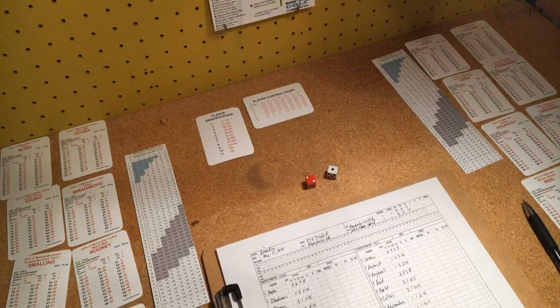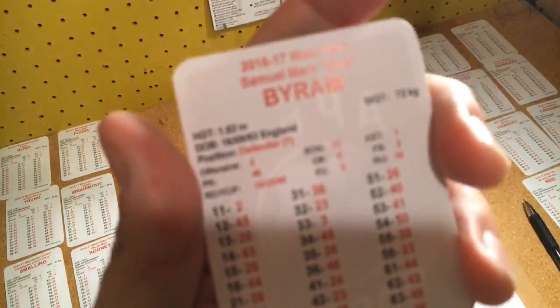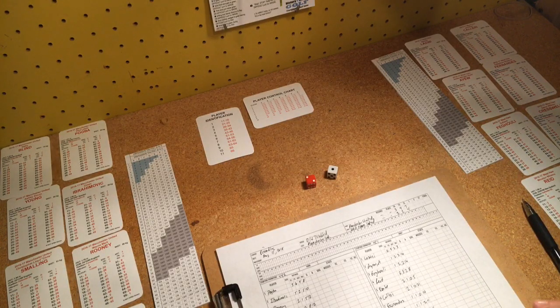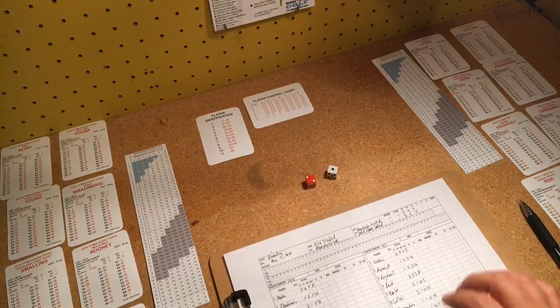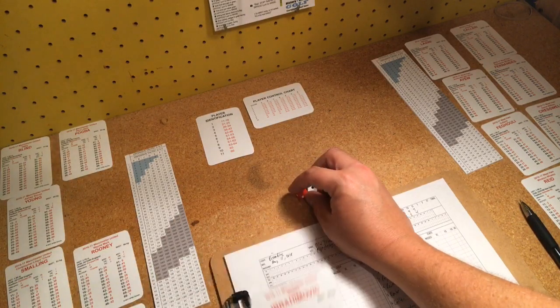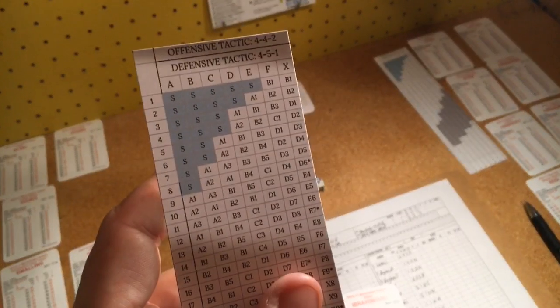Let's talk about shots. Say Zlatan Ibrahimovic has the ball in zone B and ends up with a 33 — that's a 3 on his card. We go to the shot chart and see an S, meaning he takes a shot. Zone C is plus one on the modifier. So the next roll is off his shot on goal rating of 33, plus one makes 34. Let's say he was passed the ball by Wayne Rooney, who has an assist rating of five, which adds another one — so the adjusted threshold is 35.